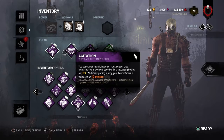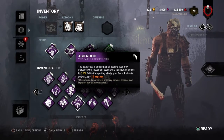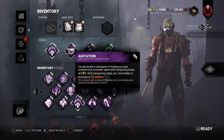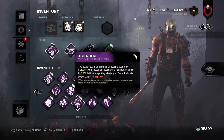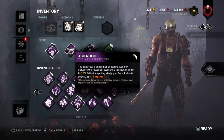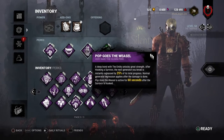Next up we have Agitation. Agitation is a perk where whenever you carry somebody on your shoulder you'll move 18% faster and your terror radius is increased by 12 meters. This is really nice because it lets you get to hooks a lot quicker, get to hooks that are further away, and get some sneaky hits on people that don't expect you to be moving this fast.